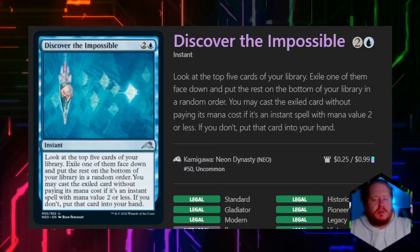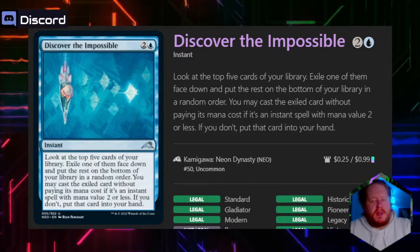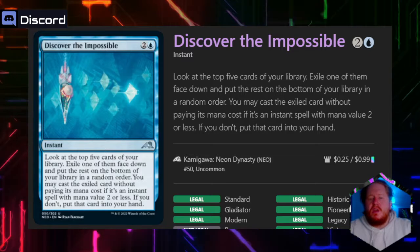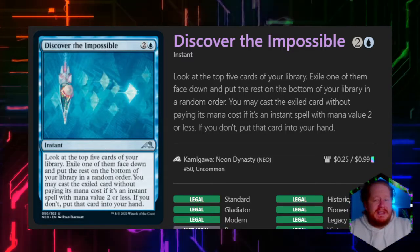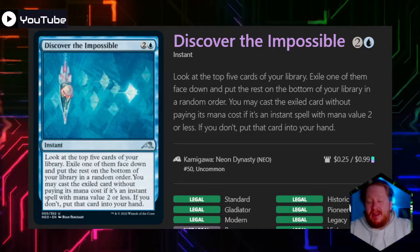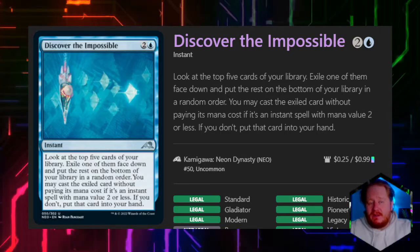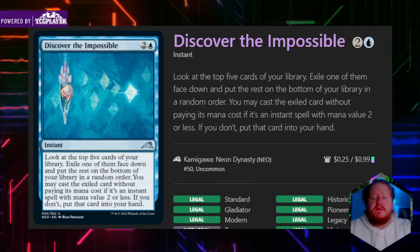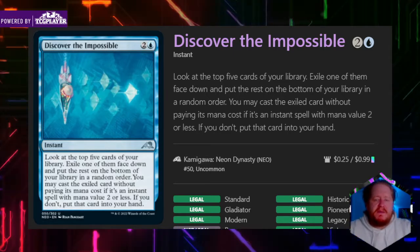Discover the Impossible — we dig deep into our deck, exile one of the top cards, put the rest on the bottom, and we can cast the exiled card without paying its mana cost if it's an instant with mana value two or less; if we don't, we draw the card. For three mana, being able to get any card off the top five of our library is really good. It's actually a good Signature Spell and a great budget option for combo decks, sitting at about 25 cents to a dollar.